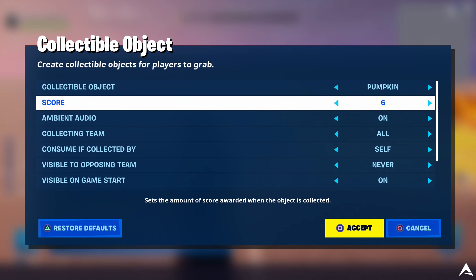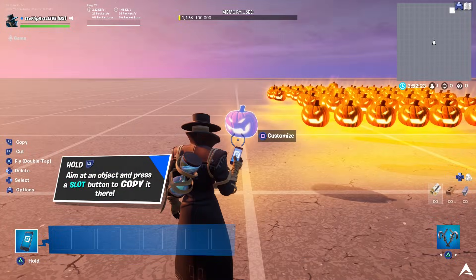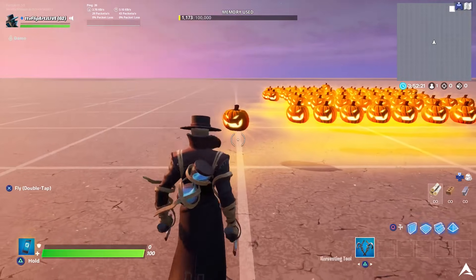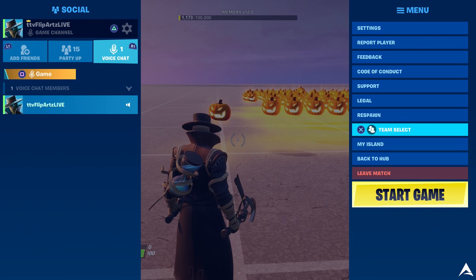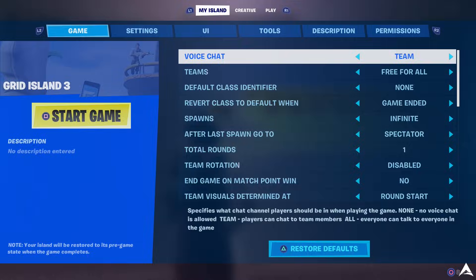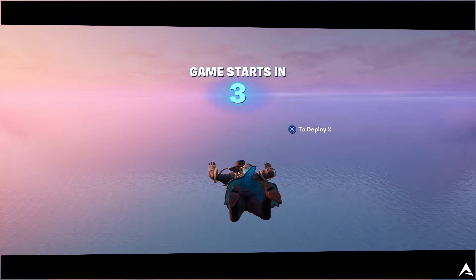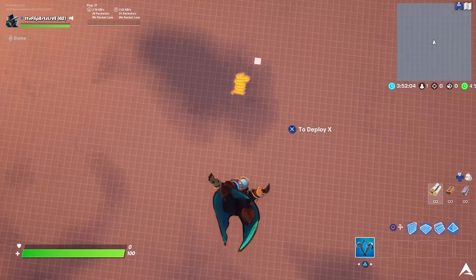The faster method: place just one pumpkin down, walk up to it, and select Customize. In the customize section there's a point value setting — you can set that to 50 points. When you go into the game and walk up to it, it gives you 50 points worth of pumpkins, completing the challenge in one go. Either way works — setting the value to 50 or placing 50 individual pumpkins.